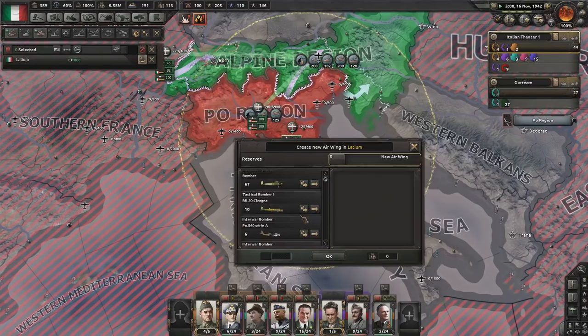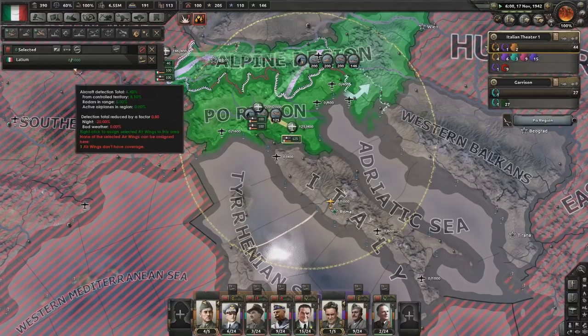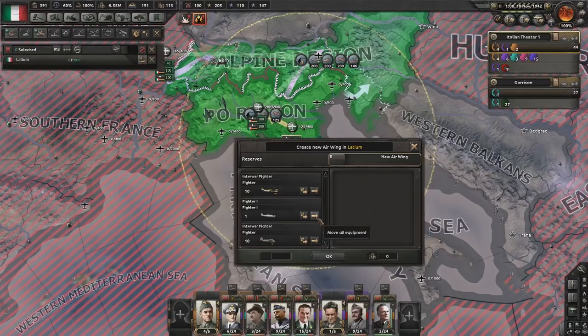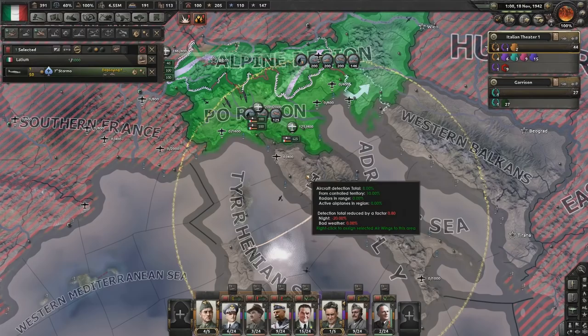Probably going to have to do that in most of the regions. Put a couple there, put up by 50. Down here we make a fighter unit, set limit to 50. Put them there — and then it'll fill in naturally over time. Over Roma, protecting our capital.